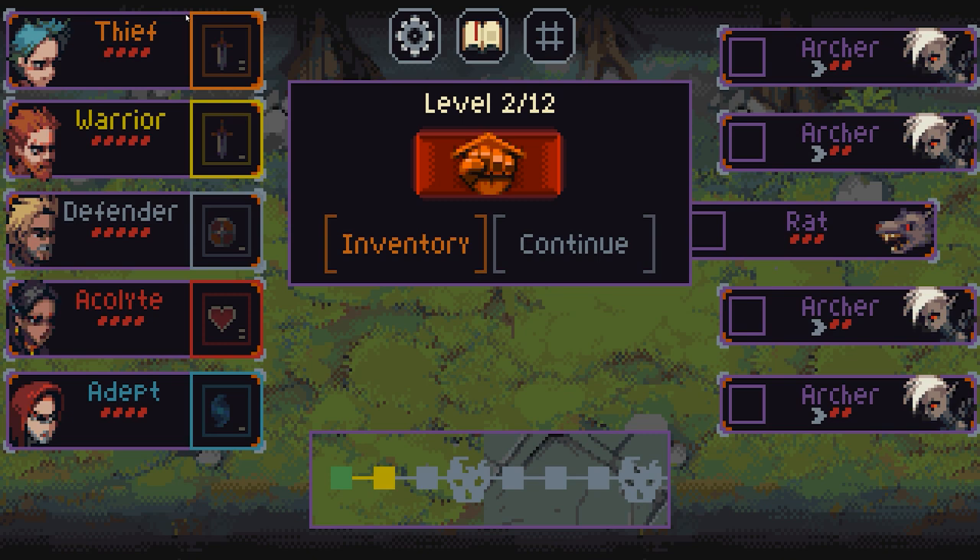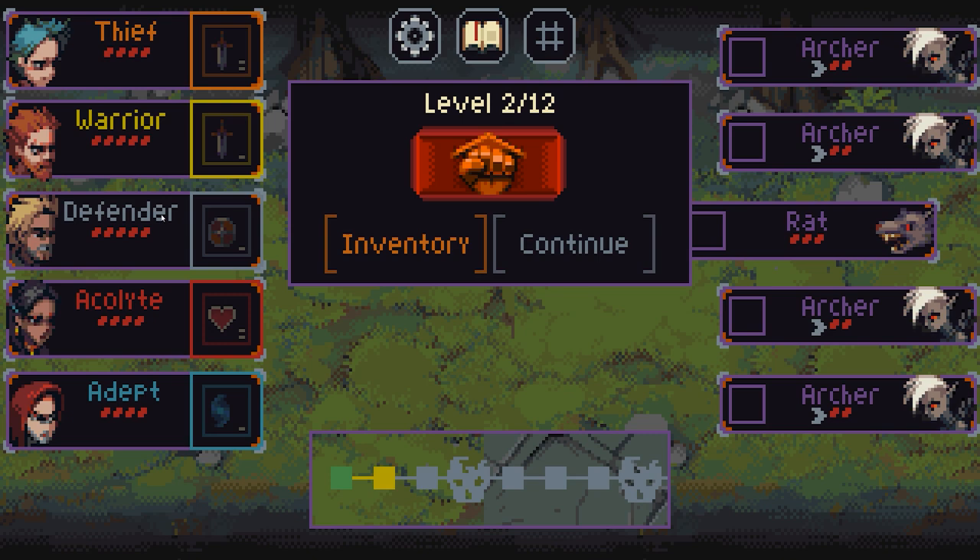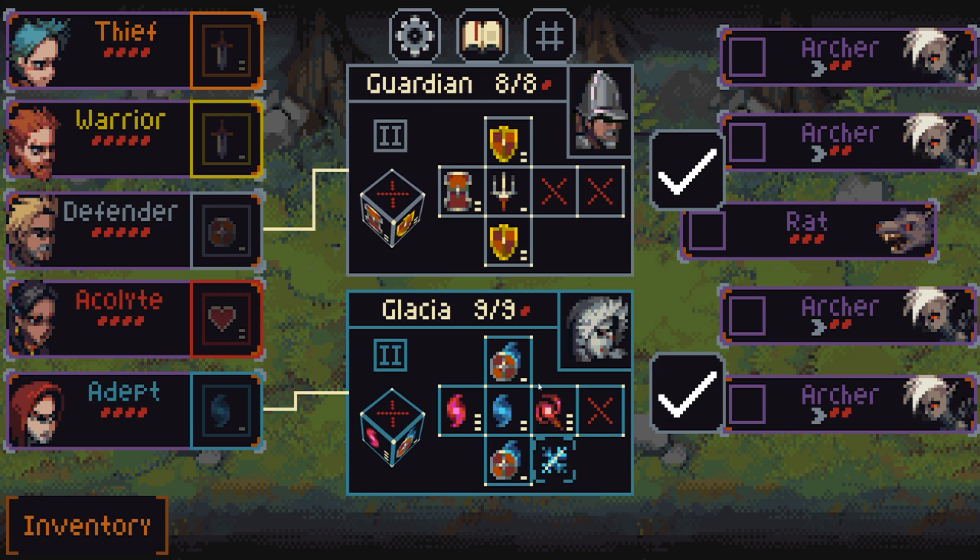All of the heroes go back to their default starting health: thief on 4, warrior on 5, defender on 5, etc. — regardless of poison or any other factors. However, if they were defeated in that fight, they would come back on half health. We're on level 2 of 12 — it only goes to 12 because this is the demo. In the full version I think it goes up to 20, with a lot more enemies, characters and such.